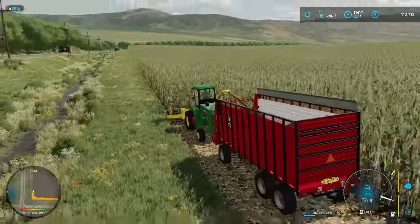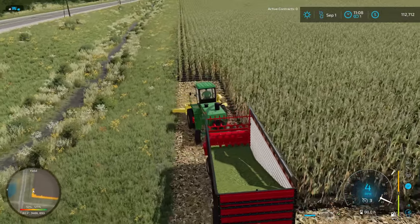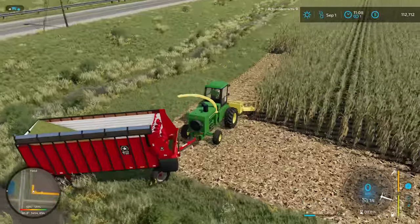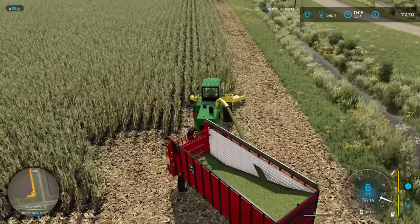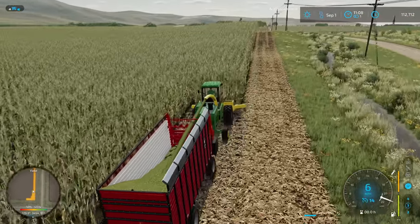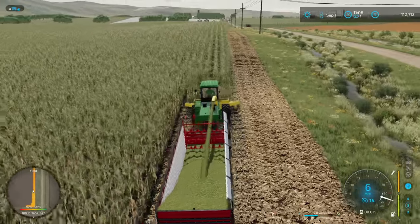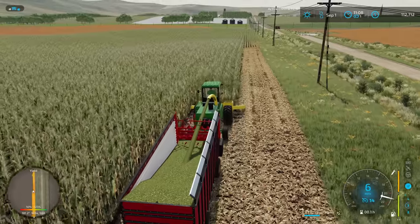I want to take the headlands off. I don't want to be trapped somewhere further down, but there is a nice grassy side on this field. We're gonna hit the headland at least four rounds because this chopper's pretty narrow, although we got a pretty wide head on it given how old this chopper is. We've got a six-row head going, which I feel like is pretty wide for this old chopper. Either way it seems to be going into this box pretty good.